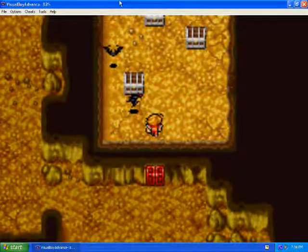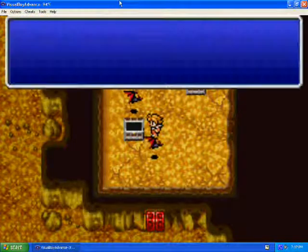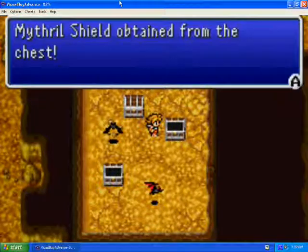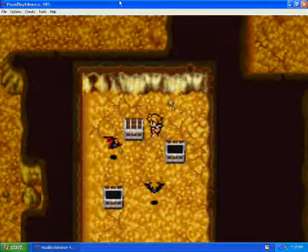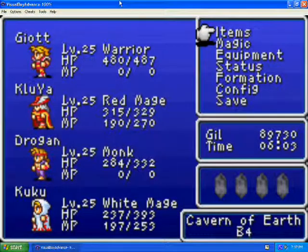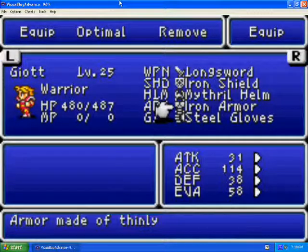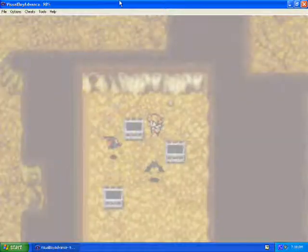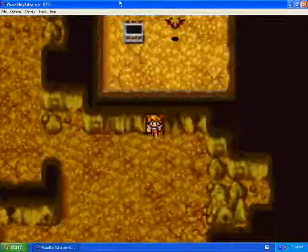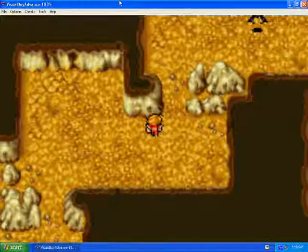Alright, chests — let's see what's in here. Oh, you gotta love your monk. We find a tent. Mithril shield. And 1,250 — I think those are encounter points, but anyway, let's equip the Mithril shield to your warrior. Oh, that's a lot of defense. Get out of my way. There we go.